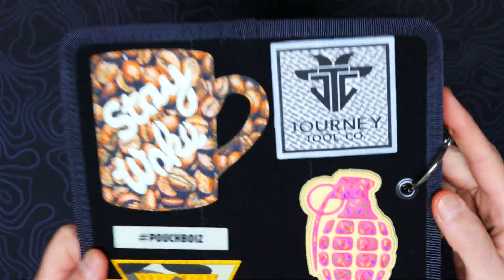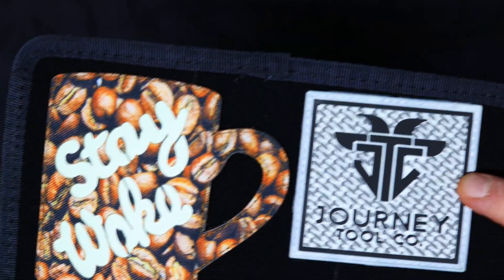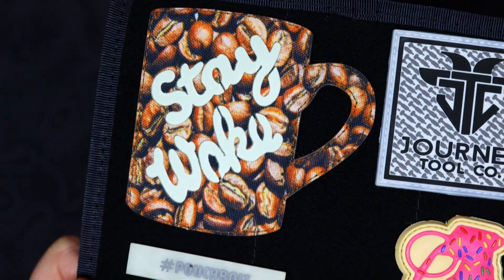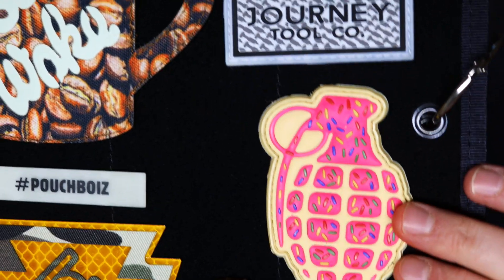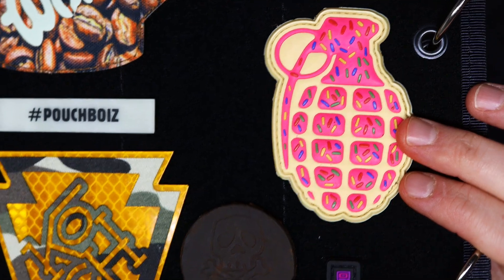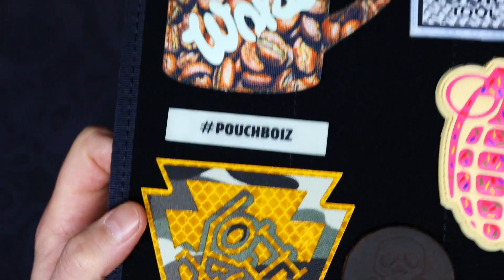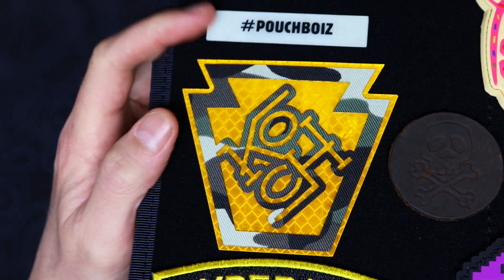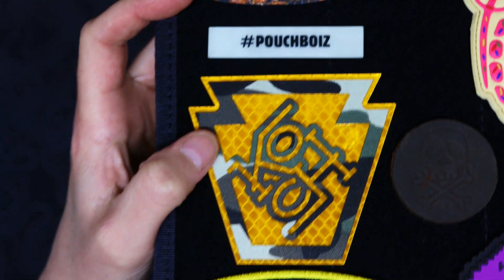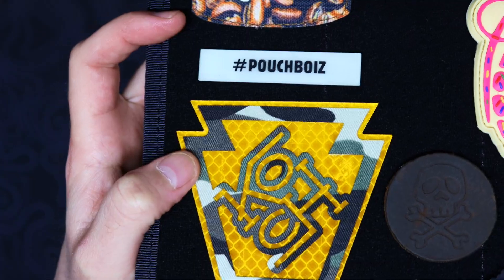On the inside over here, we got some big boys. This is a really cool Journey Tool Company one covered in Turas Pit Drivers. We got the Stay Woke Coffee from Toxic Patch Co., as well as this donut grenade from Toxic. The new Laser Cut Coach Tools — crazy, crazy camo and sign material background.